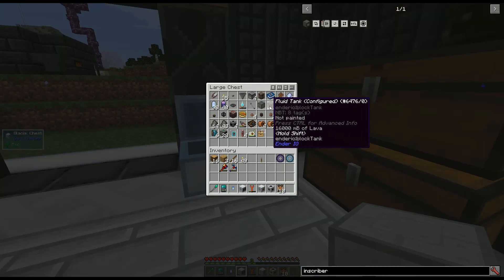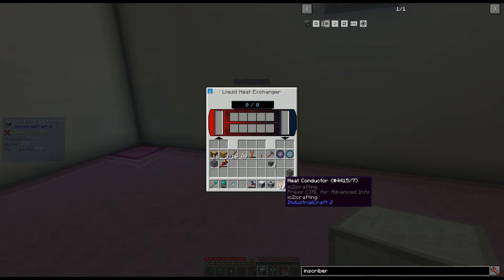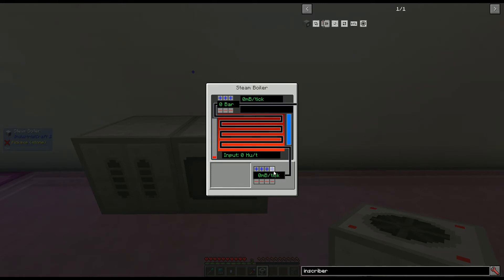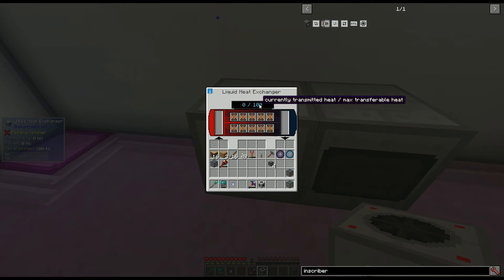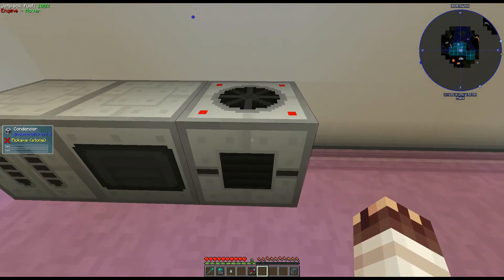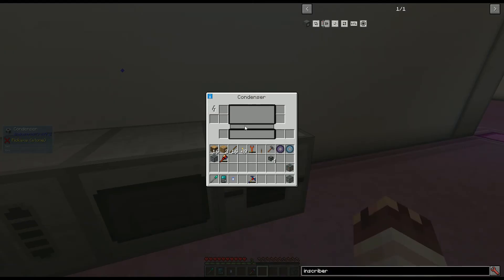It's lucky that I have all this extra lava. I'll fill up a water tank with my pump, set up my liquid heat exchanger, fill it with heat conductors, and place the steam boiler. There are a few important numbers: if you're receiving one millibucket of water per tick, you'll need to increase the pressure to one bar, so you'll need 100 heat units per tick to produce 100 millibuckets of steam per tick. Luckily, this liquid heat exchanger produces 100 heat units per tick when given lava. Finally, we place the condenser for all this steam, which takes it and processes it at exactly the rate we need, without any EU at all.